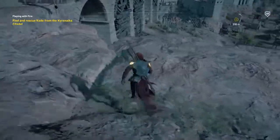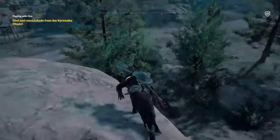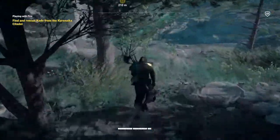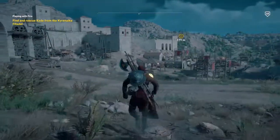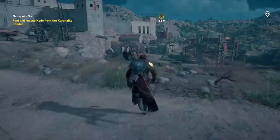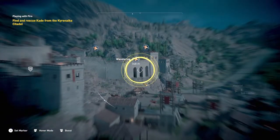We've got to get close enough. When you get within about 150 meters, as usual Senu will prompt you to get Senu up in the air and locate him. So let's just get to that point.